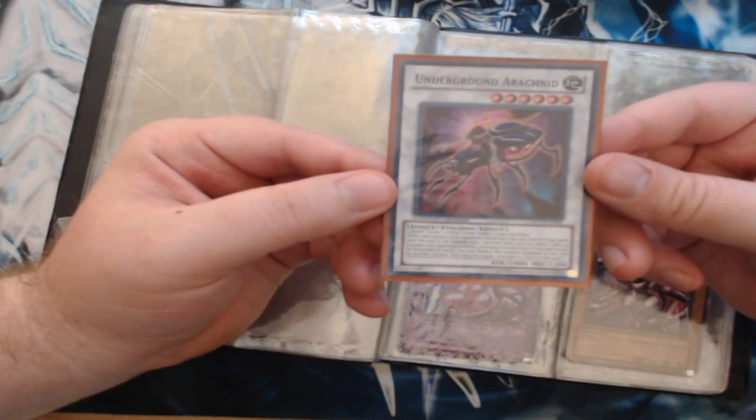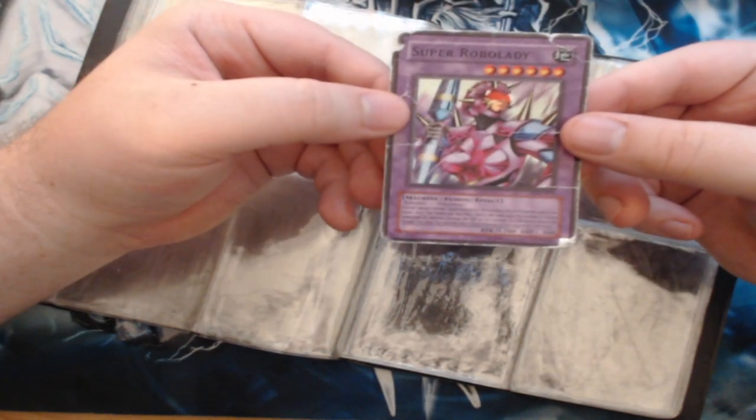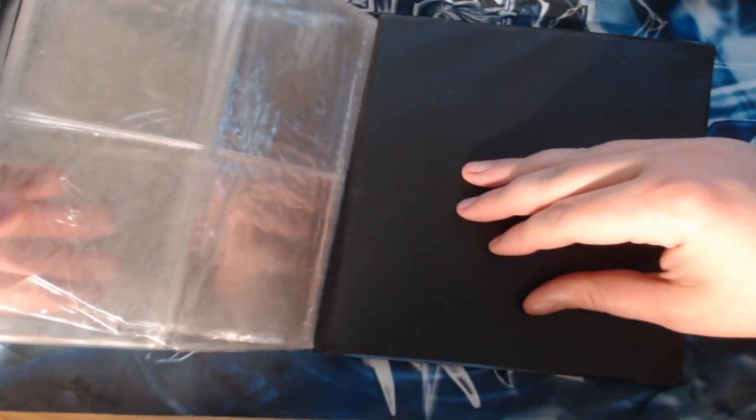Underground Arachnid — Limited Edition. Don't know if that is a good card. Robo Lady, beaten to hell. And right here we have the Super Robo Lady, beaten to hell. Oh, there's no more cards in this binder.